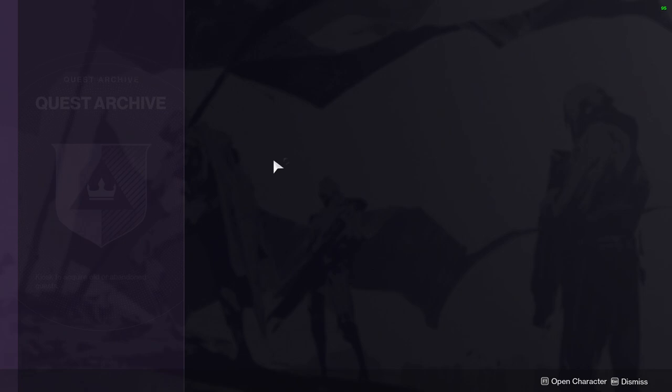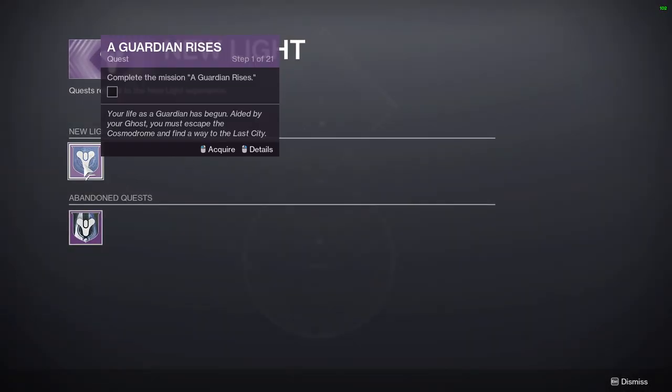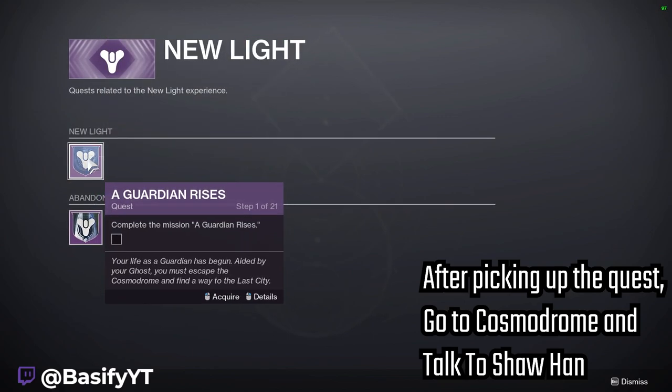Open that up and click on the top left one. From there you can pick up the quest called A Guardian Rises. Now I know it has 21 steps, but you get the weapon at either the 6th or 7th step of this quest and it drops with this exact same roll that I showed you.